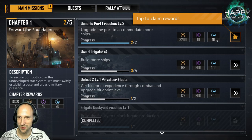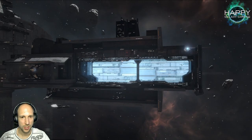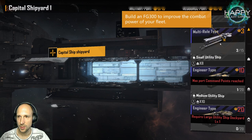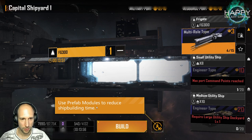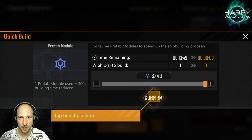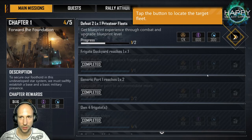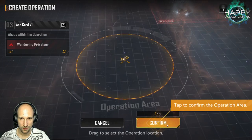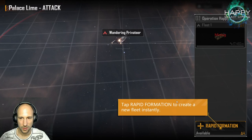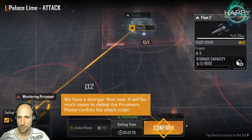We have deuterium here — crystal, metal, and deuterium. Build more ships. Seems like I am not allowed to choose anything else. Use craft tech modules to reduce the time. Capital ship production line is ready — so there are speed-ups. And we do get more resources at the beginning to make our life easier. New operation created. New fleet created — armed and ready.